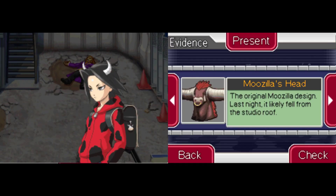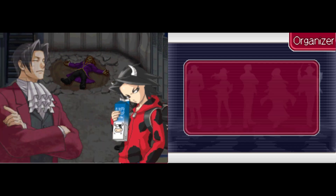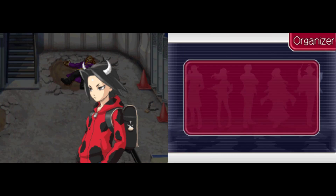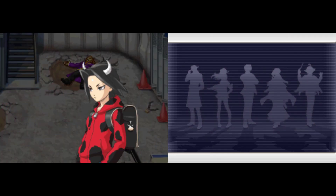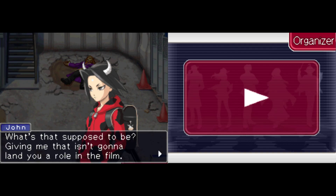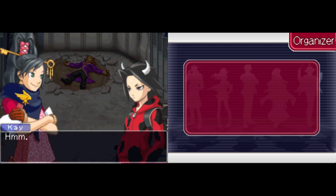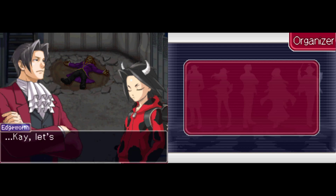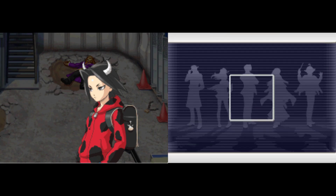Let's try showing him Moozilla's real head, or the stuffed head. Both give me the same response. What's that supposed to be? Giving me that isn't going to land you a role in the film. I wasn't showing it to you so that I could be in the movie. So then, what do we have to do to appear in the movie? Let's just leave it at that, shall we?